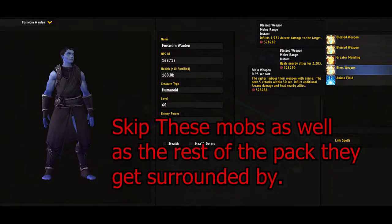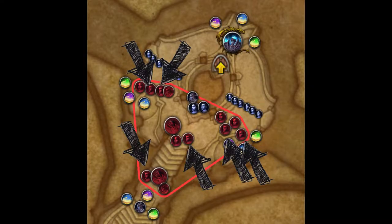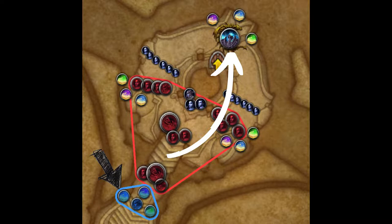The forsworn warden is the last mob you can get a beneficial buff from. It does healing as well as damage in an AoE effect. There are six of them in total and it's just better to skip them, which is made easier by killing Woe first with the new season three affix, giving you enough time to make it to the third boss.